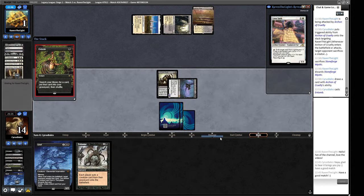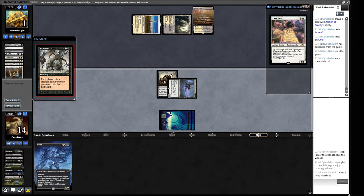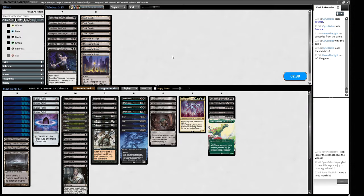An Exhume - this will hit them down to five, then we Entomb another Archon and Exhume it, and three life will be enough to kill our opponent. We should have pitched the Grief to the Grief rather than the Exhume - I was thinking if we draw another land we can play the Grief. But we're more likely to draw land than we are to draw the Entomb, so probably right to keep the Grief in hand. We only need to get through one hit of three anyway. That's correct.